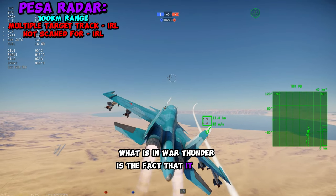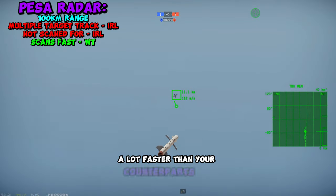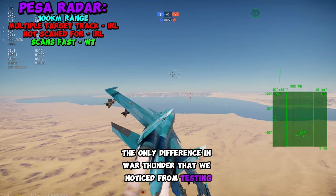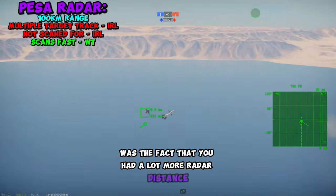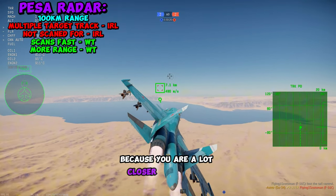What is in War Thunder is the fact that it scans extremely quickly, allowing you to scan for enemies a lot faster than your counterparts can. The only difference we noticed from testing was that you had a lot more radar distance than the enemy did, which is kind of useless in the real game because you are a lot closer than 100 kilometers.